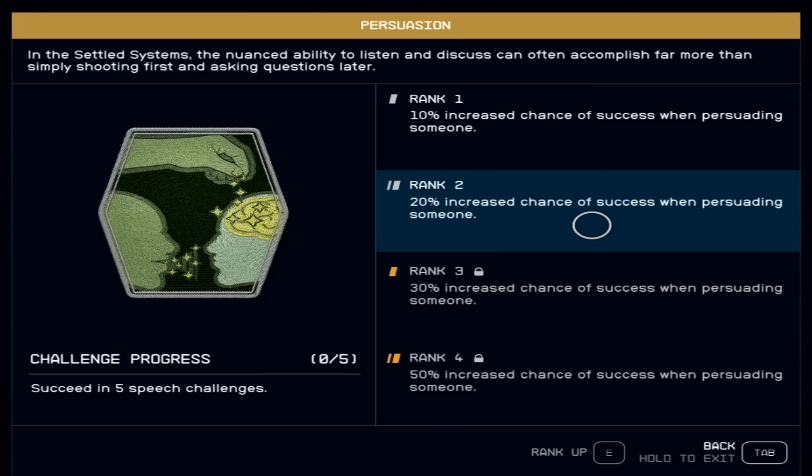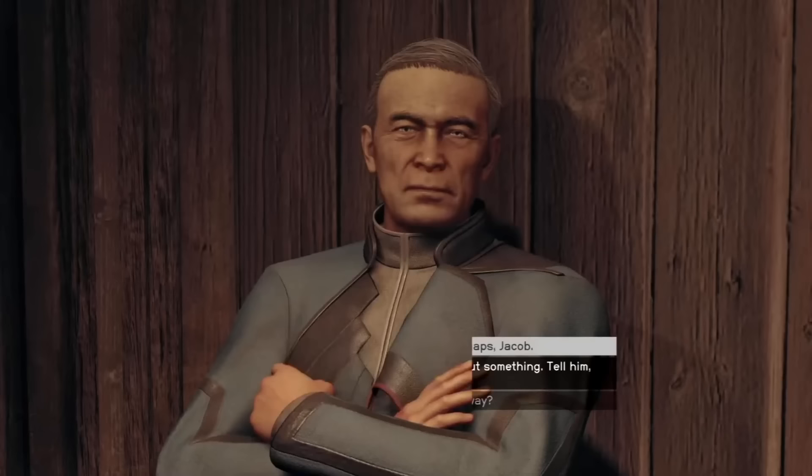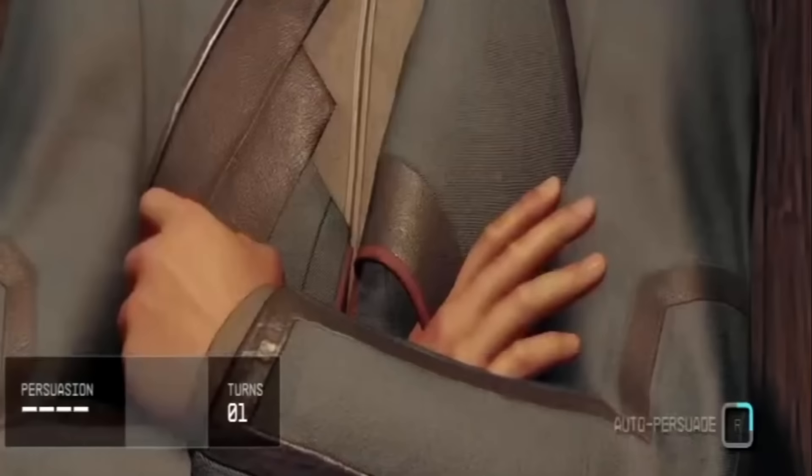Another absolute favorite in Social is Persuasion. At rank four you have up to a 50% increased chance to successfully persuade someone when talking to them. The really good thing about Persuasion is that you can persuade almost anybody with a higher chance and pretty much get what you want done quicker.